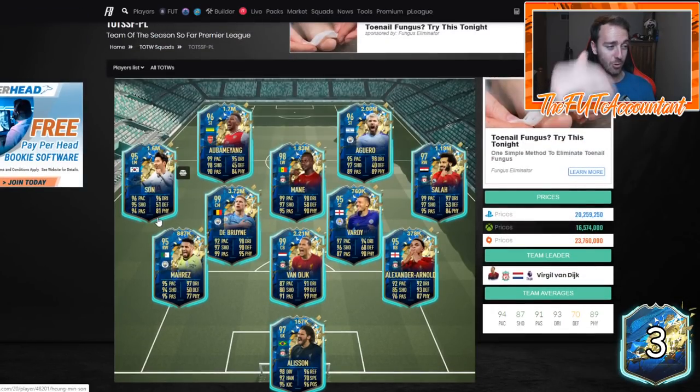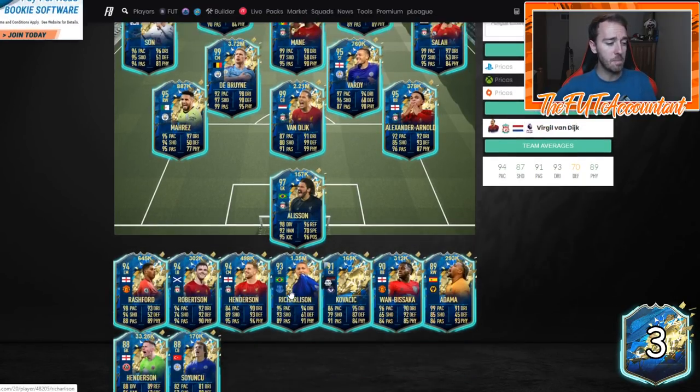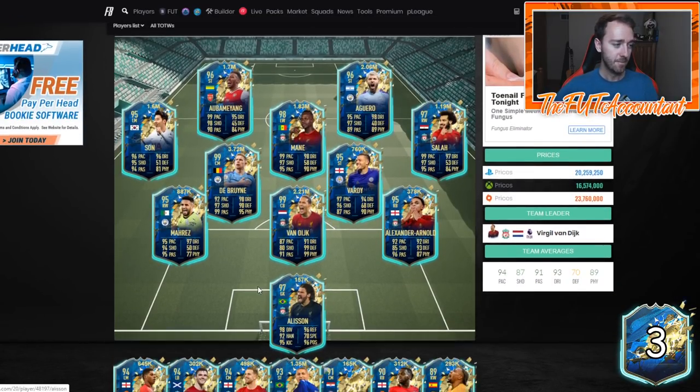It's just crazy that they put this SBC out and so many people are doing these packs — it's created the perfect storm for EA, and it's also dropping a lot of these cards on the market to crazy low prices. This is like the cheapest Premier League Team of the Season I think we've ever had. If you go back and look at some of the past Prem TOTS, last year Salah was 2.2 million at this time.